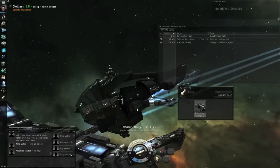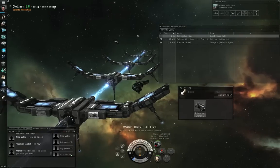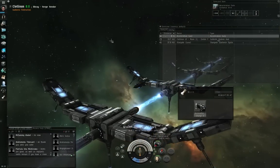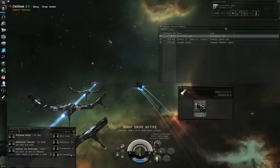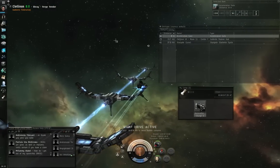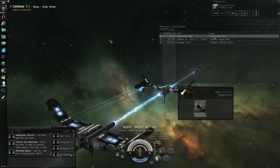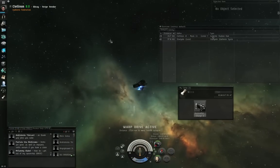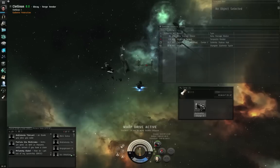Here we are at the acceleration gate. Left-click the gate and click Activate Gate. By the way, if you're bumping into the gate, you can hit Control-Spacebar to cancel the activation, double-left-click off to the side away from the gate, and then try to activate the gate again. Activating a gate is like going into warp — if you're being bumped out of alignment, you can't use the gate.